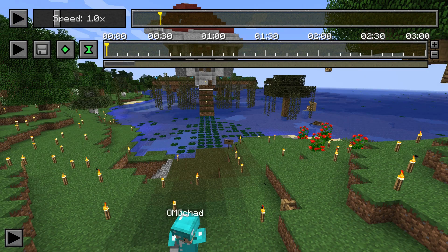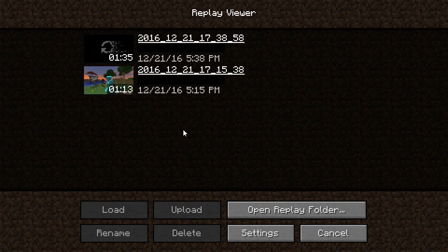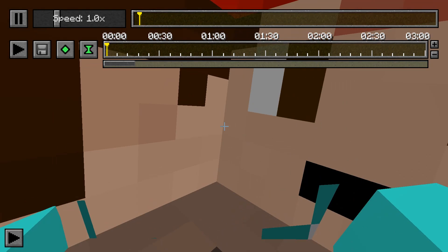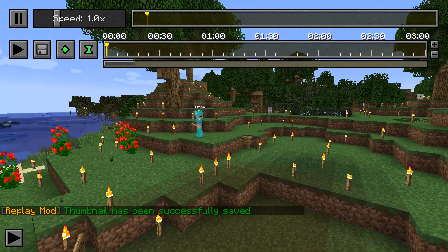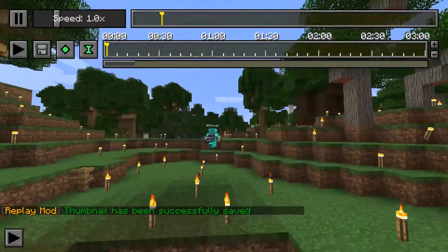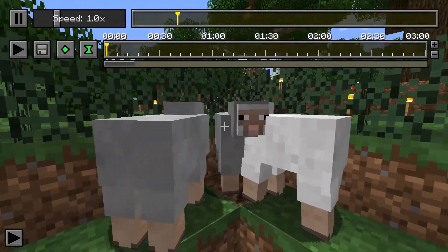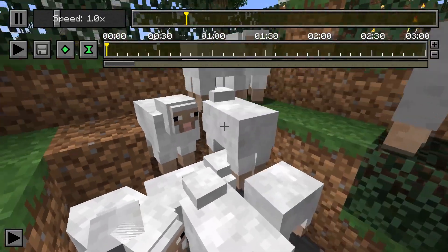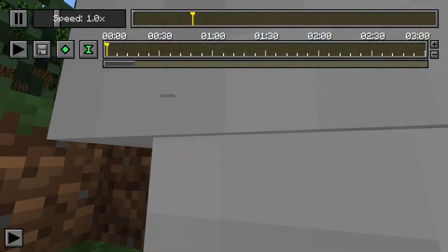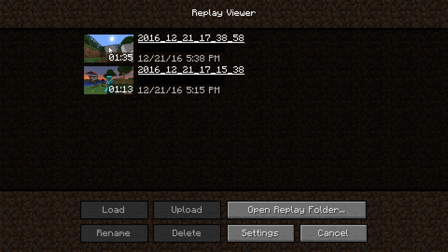You may have noticed in the replay viewer that some of my recordings have thumbnails and some don't. In order to choose a thumbnail for your replay, just hit N at any time and it will set that as a thumbnail. So we could go get a shot of a sheep — there we go. Just like that, and as we exit this replay you can see the sheep I took a photo of is now the thumbnail.